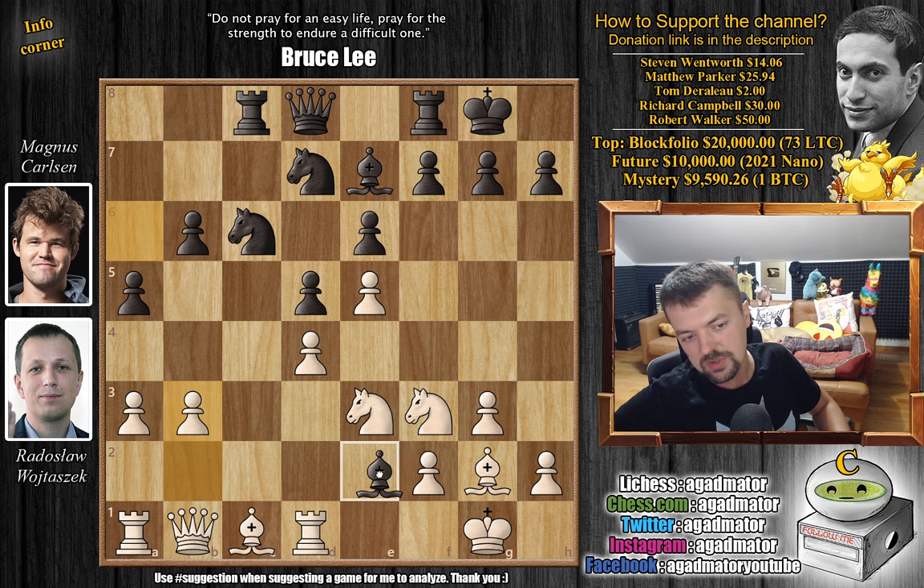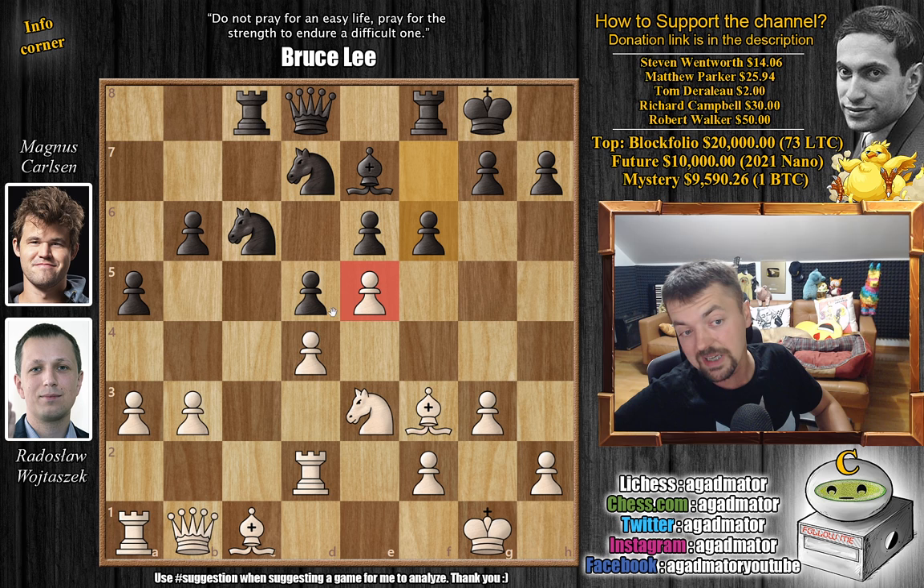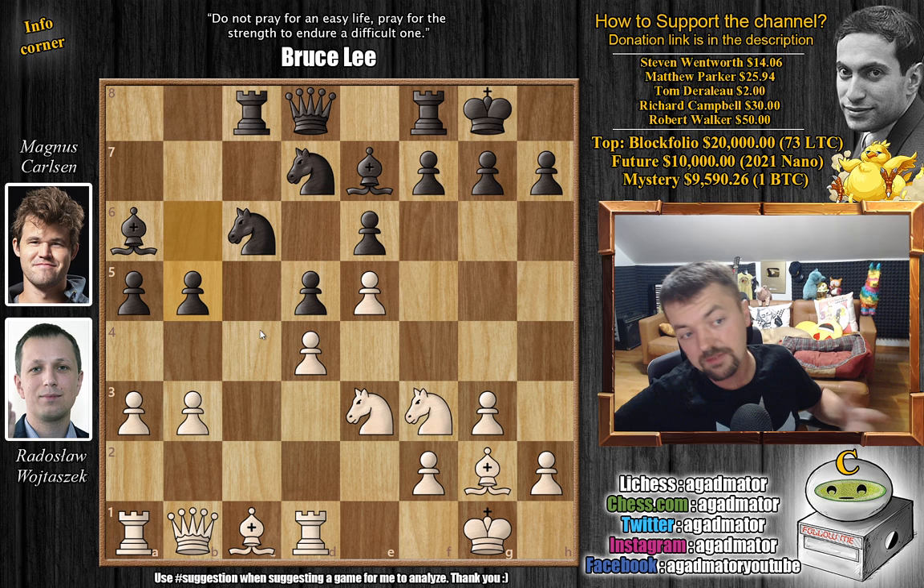Bishop to e2 is always an idea. For example, if you attack the rook and the knight — let's say rook to e2, captures, captures — and then you want to attack white's advanced center, which is really strong. We'll undermine it at some point with f6. But before doing this, Magnus first plays b5, asking white: what is your plan? I'm going to continue pushing my pawns on the queen side. So here Radek plays h4, grabs more space on the king side, and also makes some room for the king if needed.